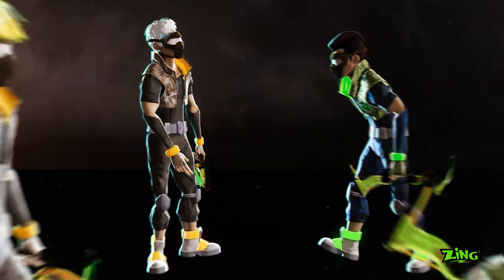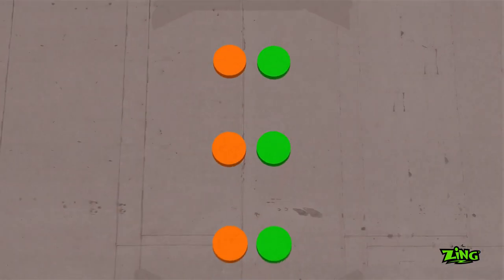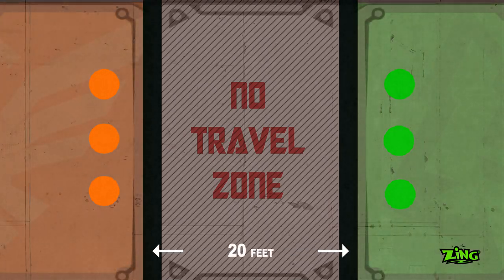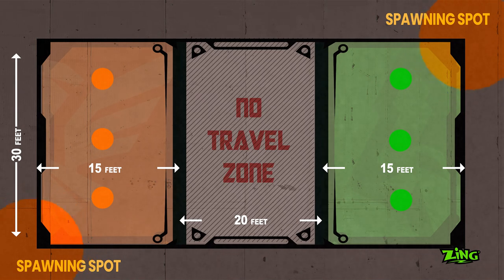Create two teams and play multiple rounds to see who scores the most. Divide the Battlezone into three parallel sections, with the middle section being the no-travel zone. Decide which team occupies either end. Set up spawning spots anywhere that's touching the zone area line outside your selected zone.